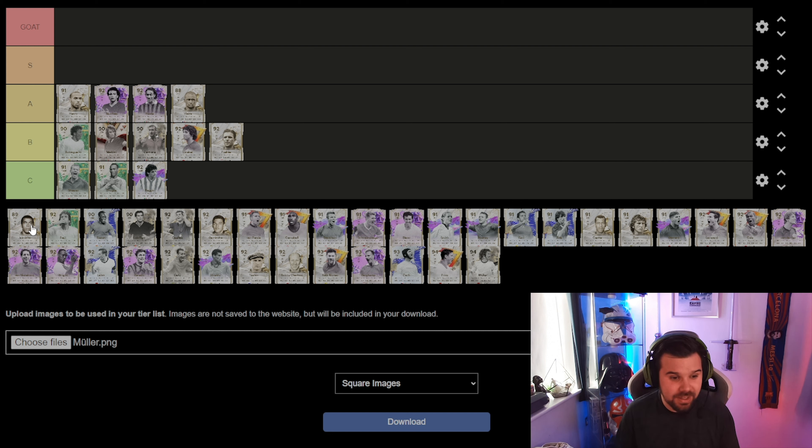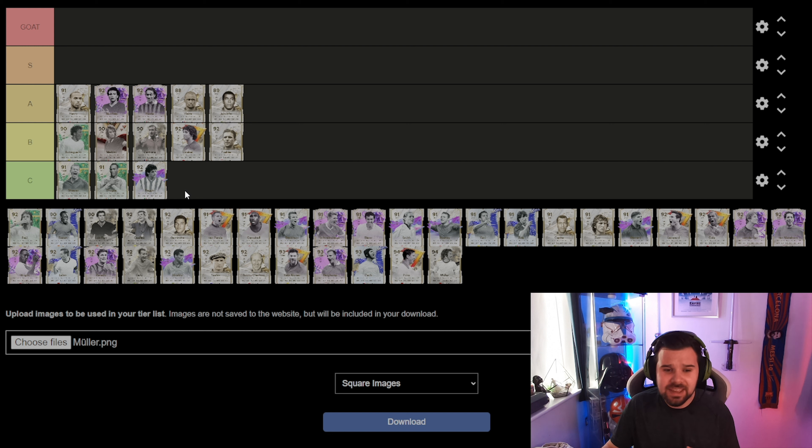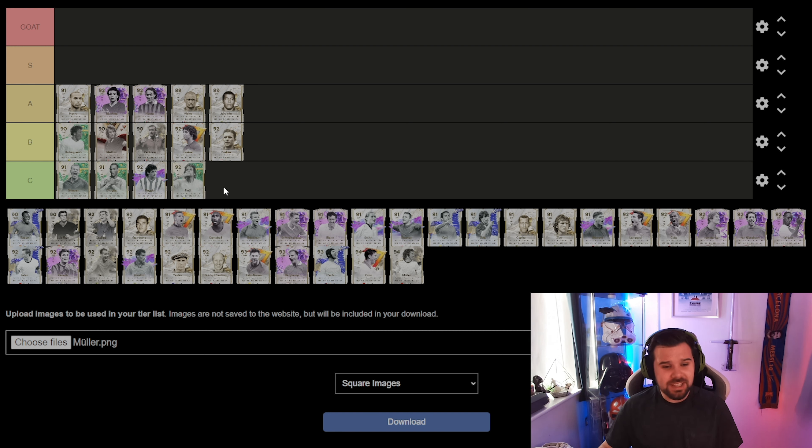Someone else who was really expensive at this stage of the game last year was Zidane — he would have been in goat tier, everybody had him in their teams, he was unbelievable. This year however, not as good — they changed the power curve, added double play style pluses and now triple play style pluses. But Zidane is still a very good card going in the A category, and he's going for about 270-280k — absolute bargain again.